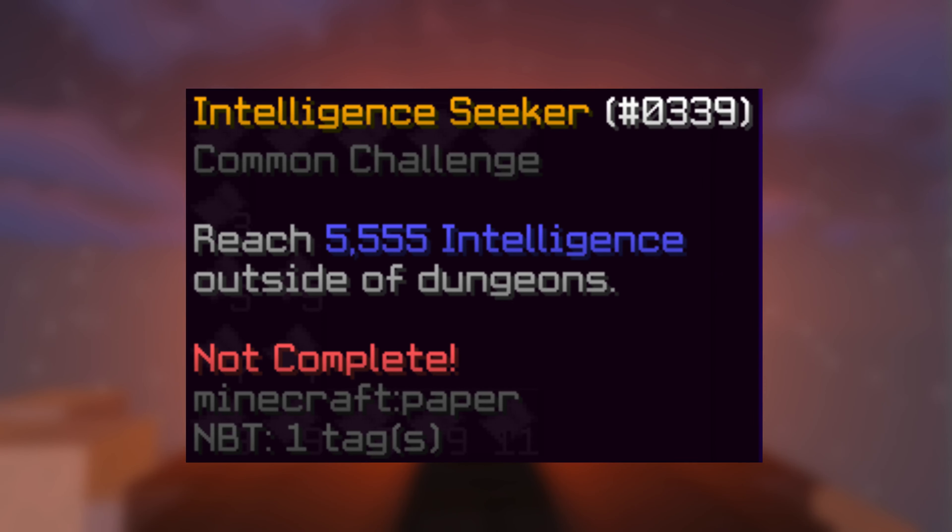Armor swapping: it's a basic strat where all you do is wear final destination, activate the ability, then switch to storm or any mana set. Hold a hyperion for max mana. If you can't afford one, get a soul stealer bow from a high floor.